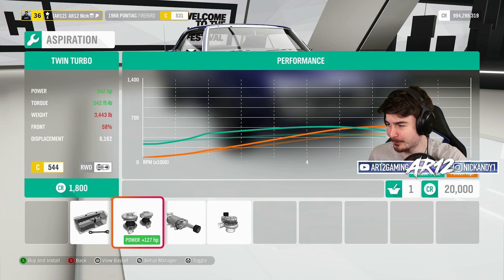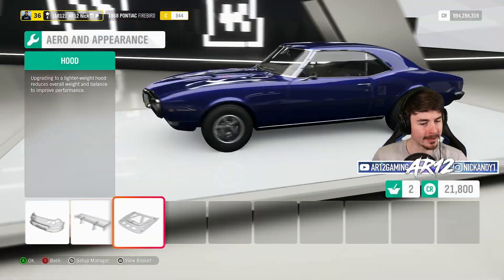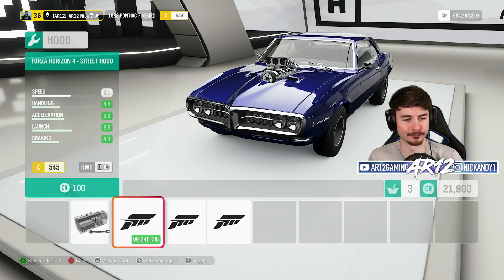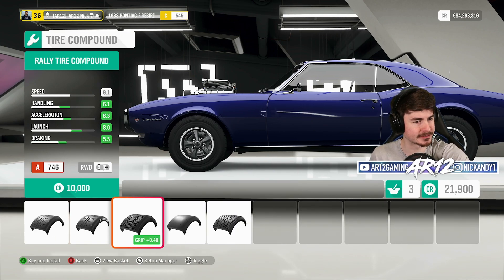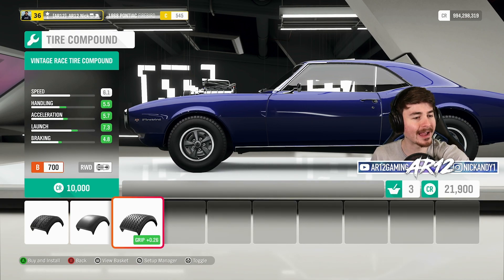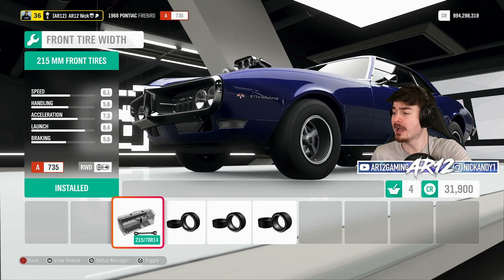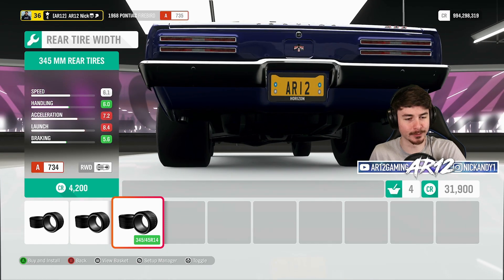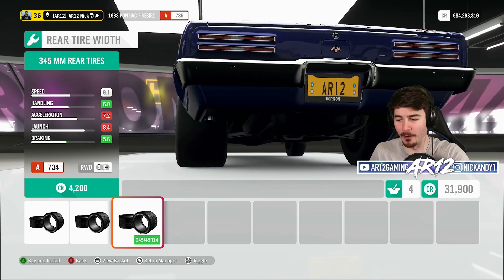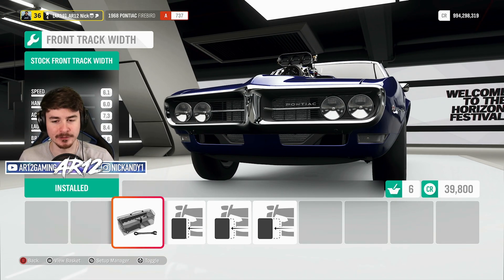I will toss some twin turbos on, which barely raised my PI. We've got a rear wing - well, at least we've got one thing going for it. Then we come to our tires. We've got a bunch of different tire compounds - all the usual stuff. We've got rally, drag, and vintage race tires. Obviously I'm gonna be drag racing so drag racing tires for us. I'm gonna keep the front as thin as possible to maximize my weight reduction, and because we're rear-wheel drive, thick boys in the rear. And we've even got some good old-fashioned engine spacers.